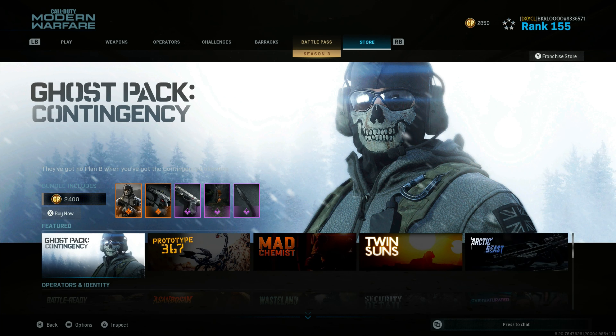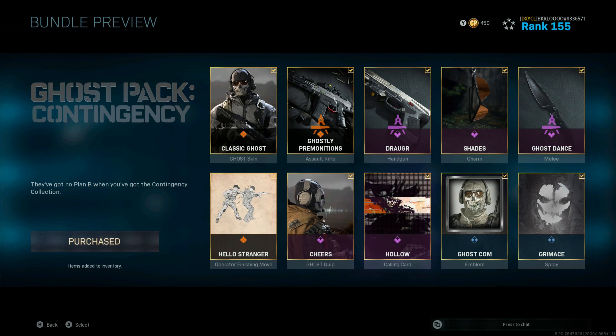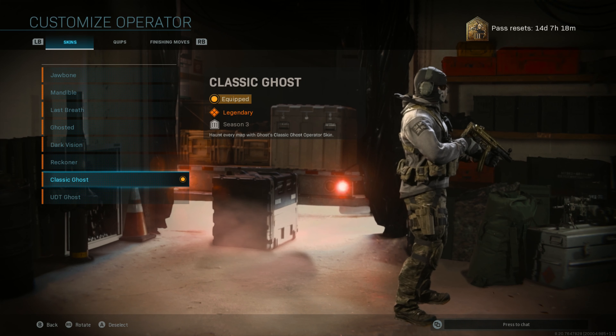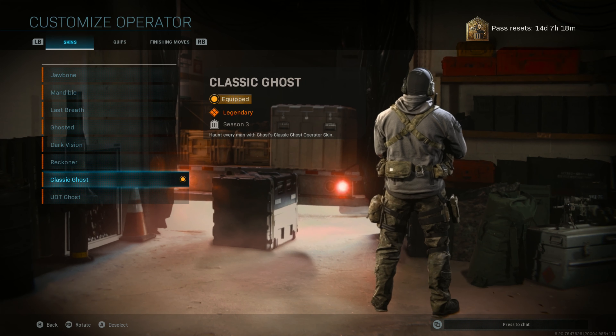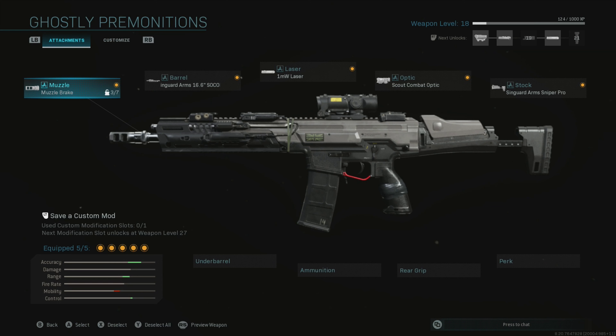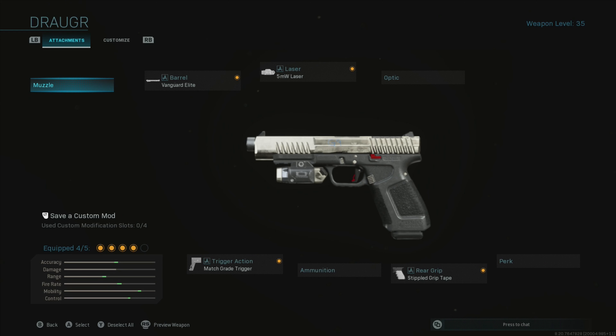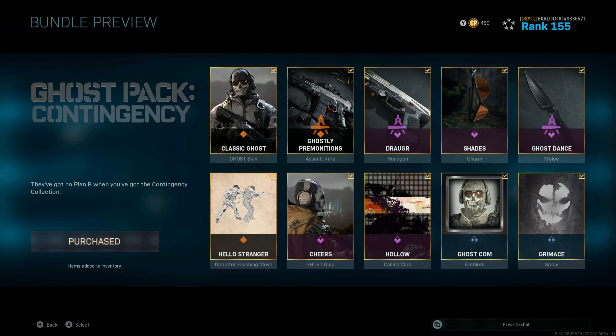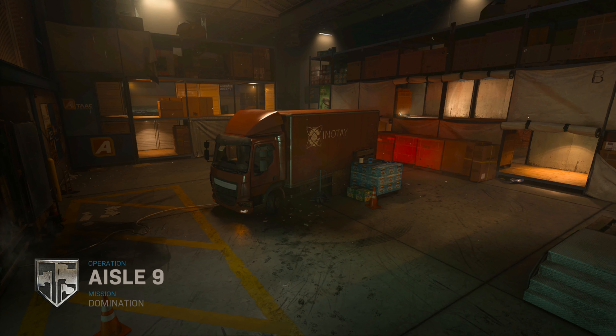They've added the Ghost Pack Contingency Bundle to the store, which costs 2,400 COD Points. This is all cosmetic items — it comes with a skin for Ghost himself, three weapon blueprints: the Ghostly Premonitions blueprint for the Kilo 141, the Draugr blueprint for the X16, and a blueprint for the knife. There's also a charm, a quip, a finishing move, an emblem, a spray, and a calling card.